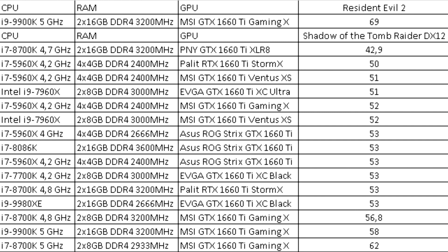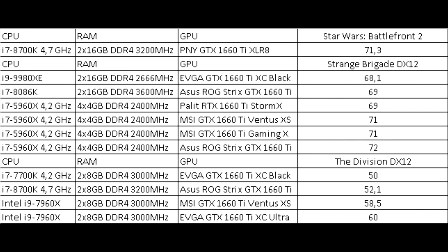Shadow of the Tomb Raider is clearly popular with everyone — the game has been tested on 15 configurations, with results of 50 to 62 frames. The PNY card acted up again, giving an extremely low 42 frames. One measurement in Star Wars Battlefront 2 showed 71 frames.